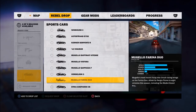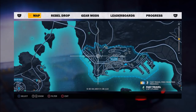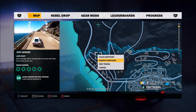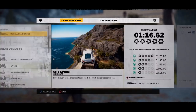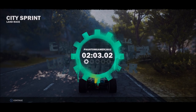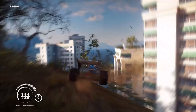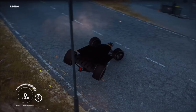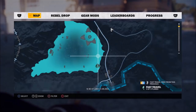The next vehicle is the Margello Farina Duo — it's the formula one car of the game. The easiest way to get this car is to go on your map, go down to Regeno province, and in the top left there's a city sprint challenge — fast travel there. Start the challenge; the default car for this event is this car. Just start the race, finish it with one cog, and the car is kept — you can stay in the car. Then simply drive down to the nearest Mario's garage in the town of Città de Ravilla.